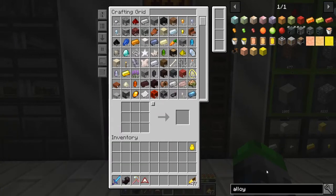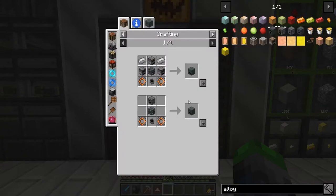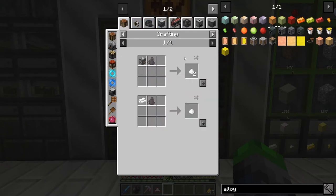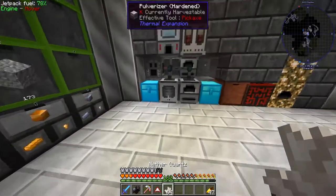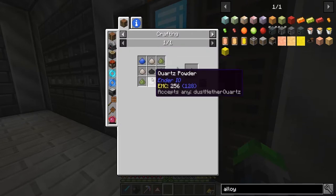Today we're going to be working with more Ender IO stuff. I made some organic green dye, but we need to get quartz powder. That's just pulverizing quartz — we can do that. Let's pulverize up some quartz.